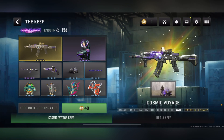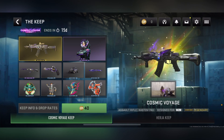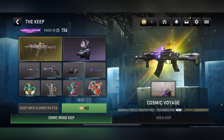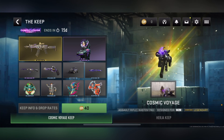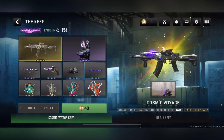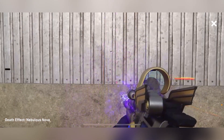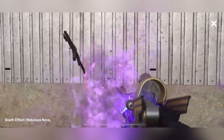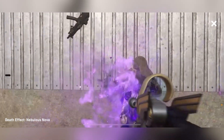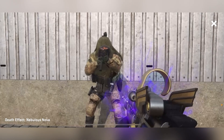First off, we got the Cosmic Voyage — it's an assault rifle blueprint for the Kastov 74U, and it's legendary. It literally has some purple glow coming off it with like a wing at the top. There's a little pulse chamber in the center — this blueprint looks phenomenal. Even the top of the gun looks like a ray gun tip. The death effect is called the Nebulous Nova — a nebulous effect that looks insane.